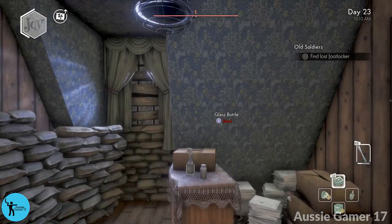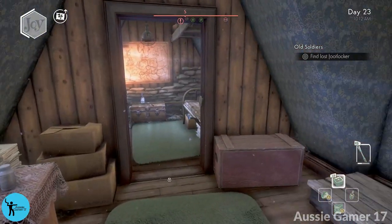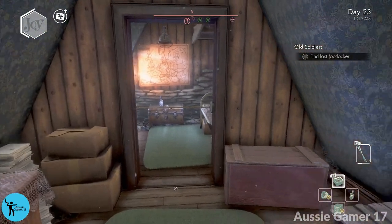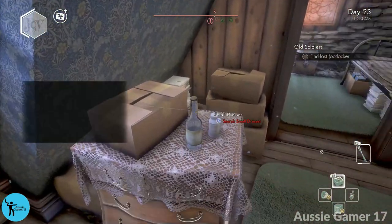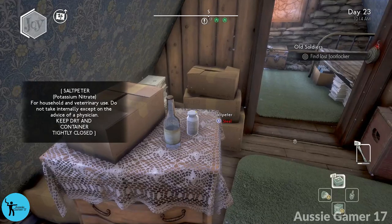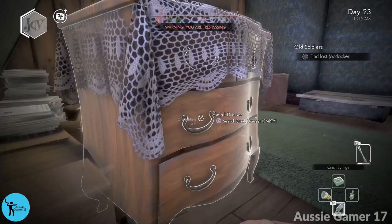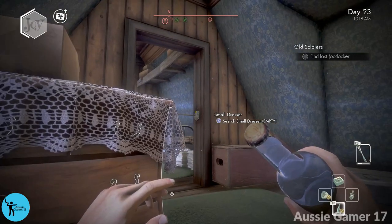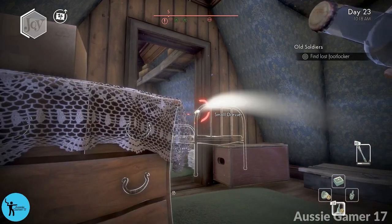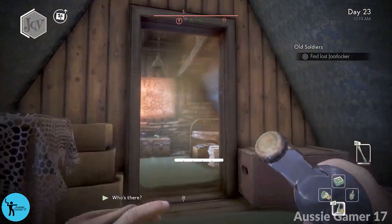If you run around looking for that footlocker long enough, Arthur mentions there's an attic and we've got to find a way up — this is how we get up there. There's a tripwire with a little banger bomb. Pick up the bottle, equip it — down on the D-pad until you've got it on bottles, then LB — and just hide behind this dresser and go kaboom. No one heard that.